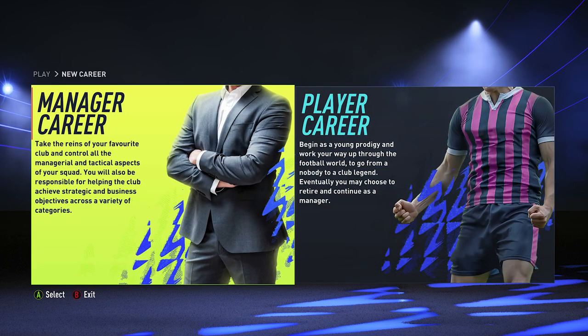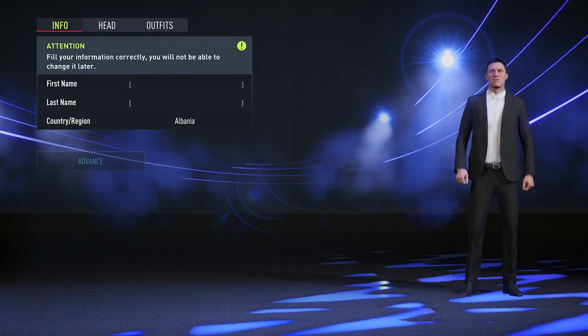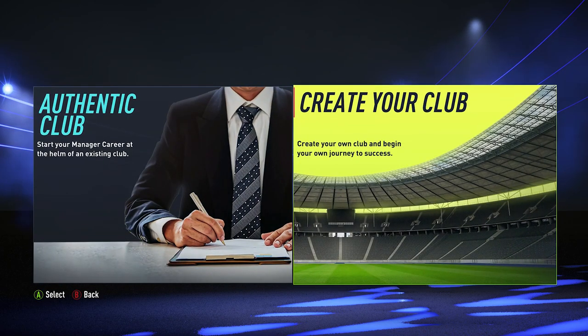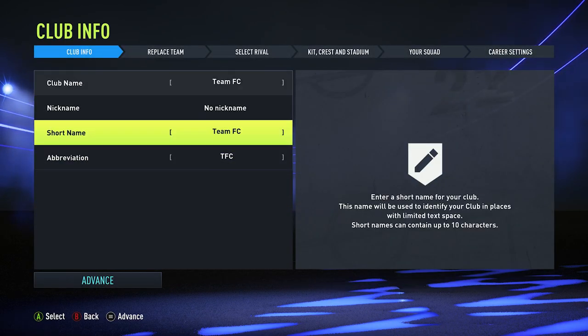You can actually do this season a lot quicker than you would think. What you want to do is start a new career, choose the manager's career and put any info you want within that section, then choose to create your own club because the achievement requires a newly created club.